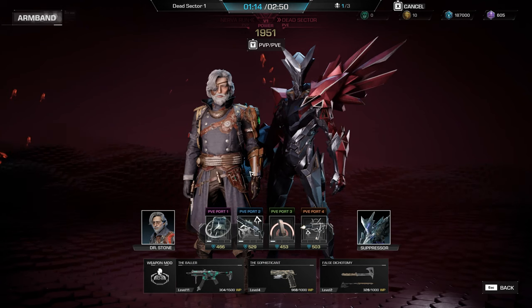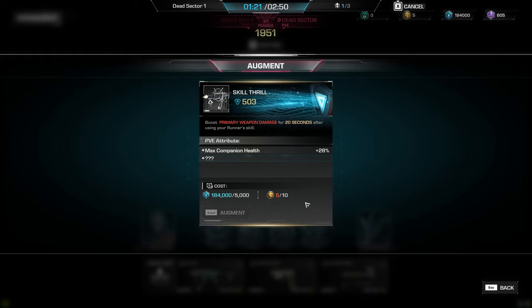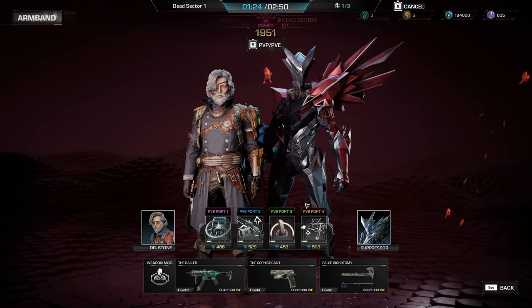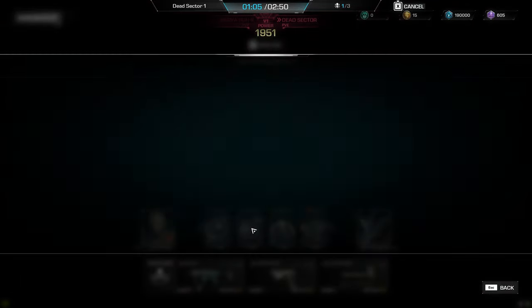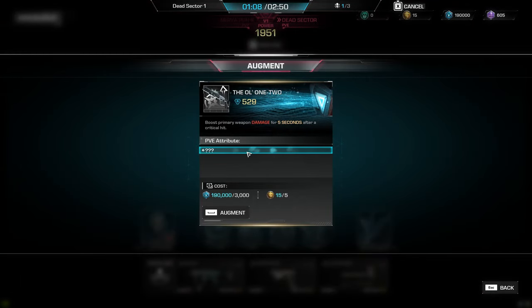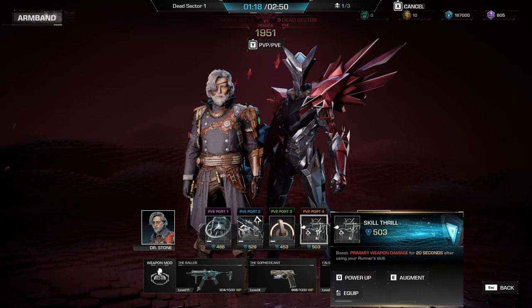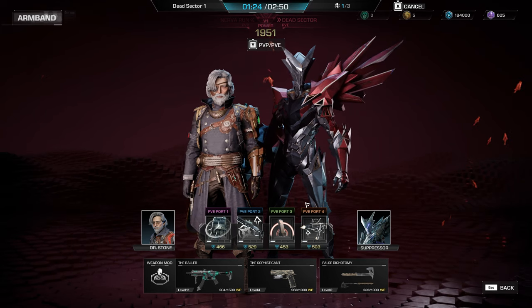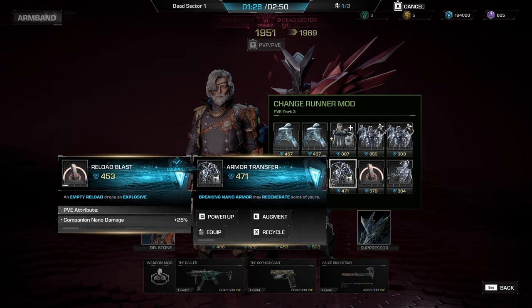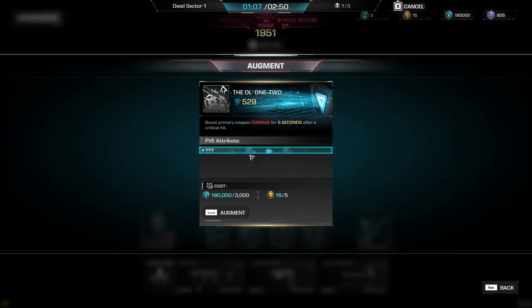Augmenting is fairly simple — all you need to do is select the mod you want to upgrade and press the E button on PC. This brings up a separate window displaying all current augments and the cost for adding a new one. Augments I've come across include boosts to crit chance and health for your companion nano, and damage boosts to specific weapon categories like shotguns and LMGs — with ARs and SMGs likely also included. Almost every stat of a runner can be increased through augments, and there does appear to be some kind of rarity system to the rolls based on different coloured text seen on certain mods.